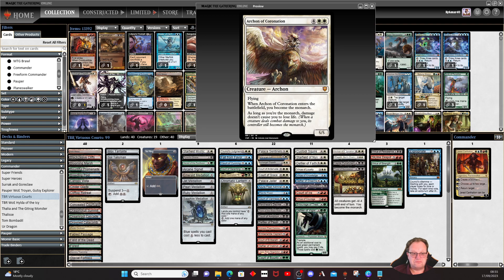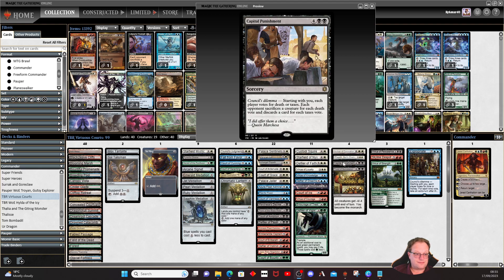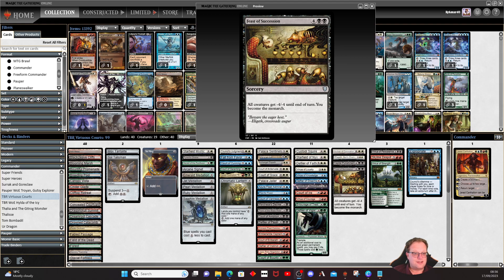Virtue of Loyalty and Defiler of Vigor work together for extra counters. Archon of Coronation: we become the monarch, and as long as you're the monarch damage doesn't cause you to lose life. Elspeth, the Sun's Champion is always the champion — helps keep the board under control: plus one for three soldier tokens, or minus three to destroy everything with power four or greater. Capital Punishment: each opponent sacrifices a creature for each death vote and discards cards for each taxes vote.